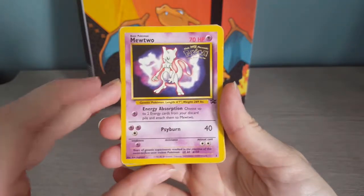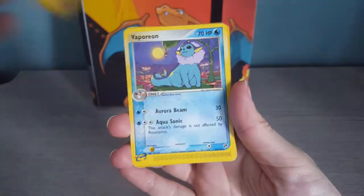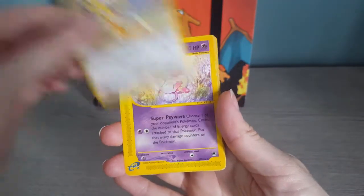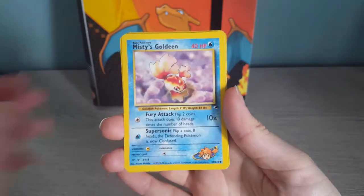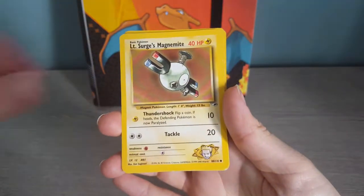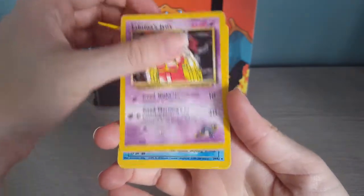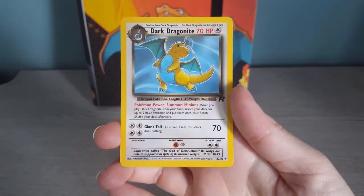We've got a promo from the first movie, a Dark Charizard non-holo, Japanese Chinchu, another Vaporeon — I think you can tell what my favourites are — and Charmander, Sentret, Japanese Stantler, a very pretty Mew card, a new reader card. Conditions are not too brilliant but they're nice to look at. Misty's Goldeen, Misty's Psyduck, Misty's Tentacool, Lieutenant Surge's Magnemite, Sabrina's Abra, Lieutenant Surge's Rattata, Koga's Pidgey, Sabrina's Jynx, a Dark Blastoise from Rocket, Blaine's Charmander, and Dark Dragonite.